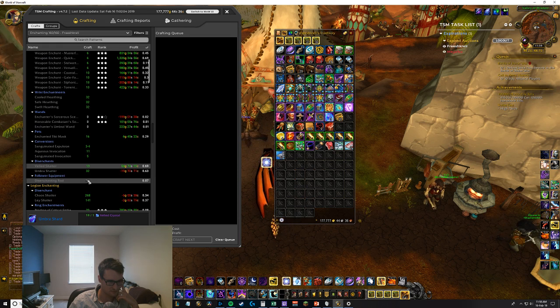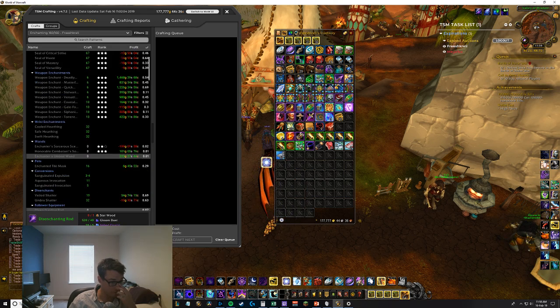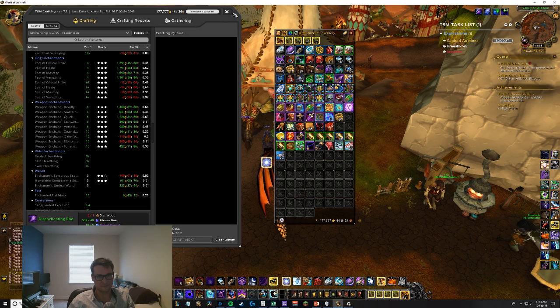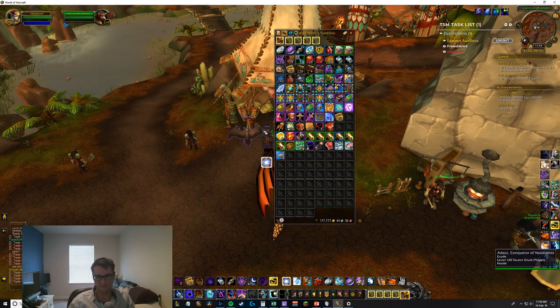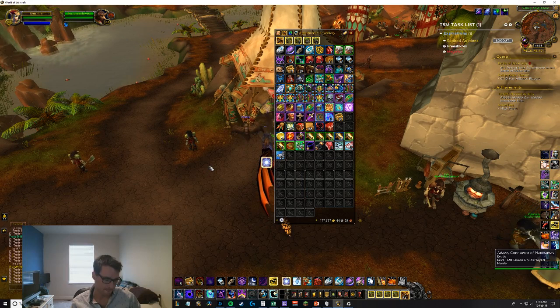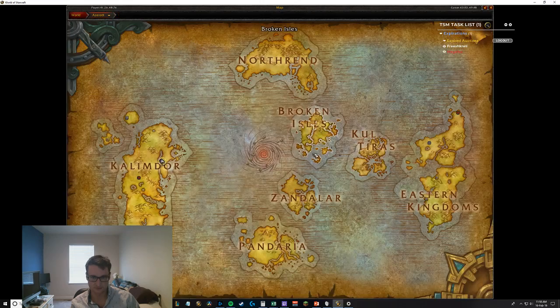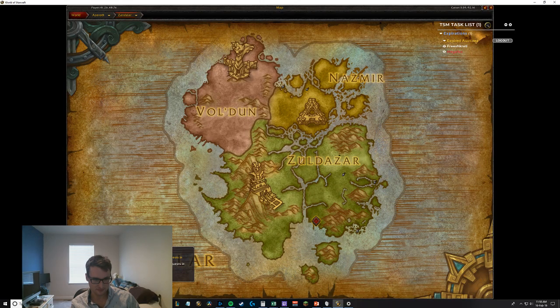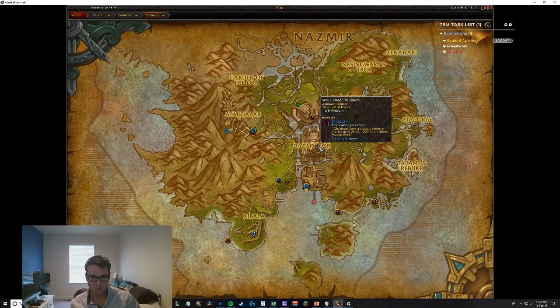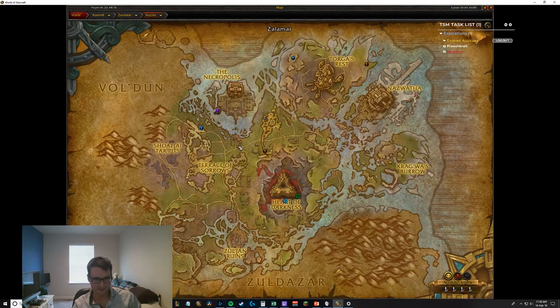Why is there no price on that? Hydro course doesn't have a price, that's why. Enchant ring - packed away - sold already! You could probably just sit here and keep reposting enchanting stuff all day and just make a ton of money. Checking world quests for gold making - oh, viridium for expulsome! We'll definitely want to do that. I should really install one of those world quest add-ons on this installation of WoW so I don't have to do stupid mouseover nonsense.